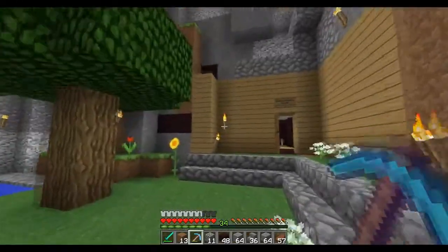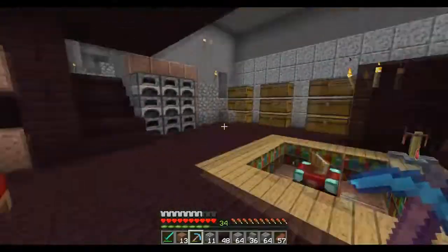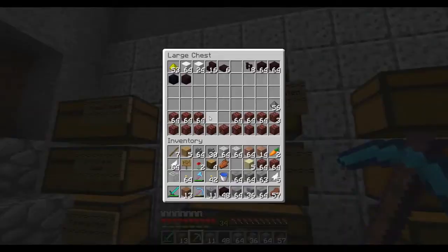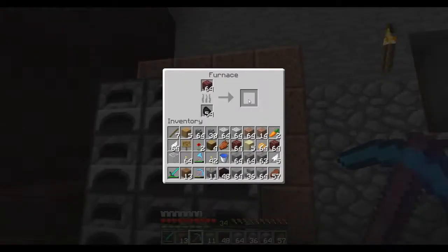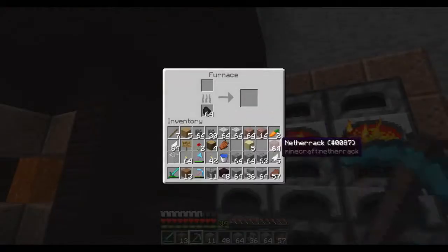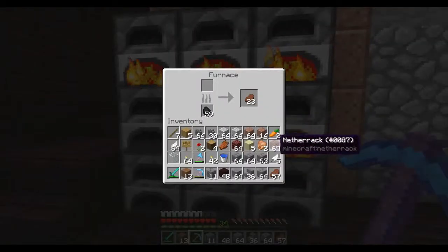I'm going to dig in a couple of blocks. I really want to change this oak planks on the outside that we made in one of the very first episodes. I do have some nether brick left, and I'm going to cook up this netherrack. I'm going to make this into nether bricks because we do need a lot, and it's really a pain to collect nether bricks. So we might as well cook it now while we have the chance.